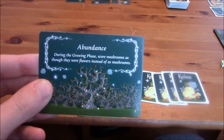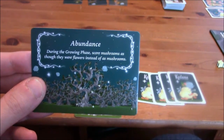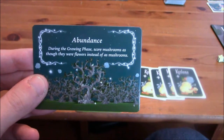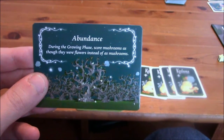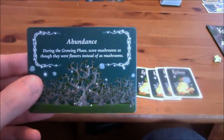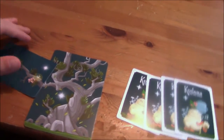Alright, let's see what the decree says. Abundance — during the growing phase, score mushrooms as though they were flowers instead of mushrooms. So that means if I see mushrooms, they can be counted as flowers instead. Two features are going to score the same — wow, that's crazy. And you've got a mushroom on yours, you little jerk face. So that means you're going to be scoring a lot of points this round, I think.